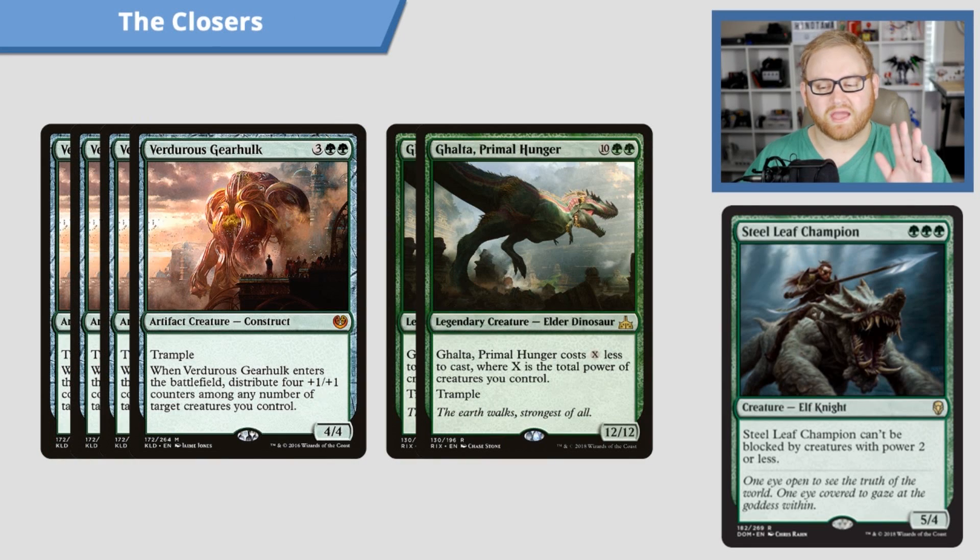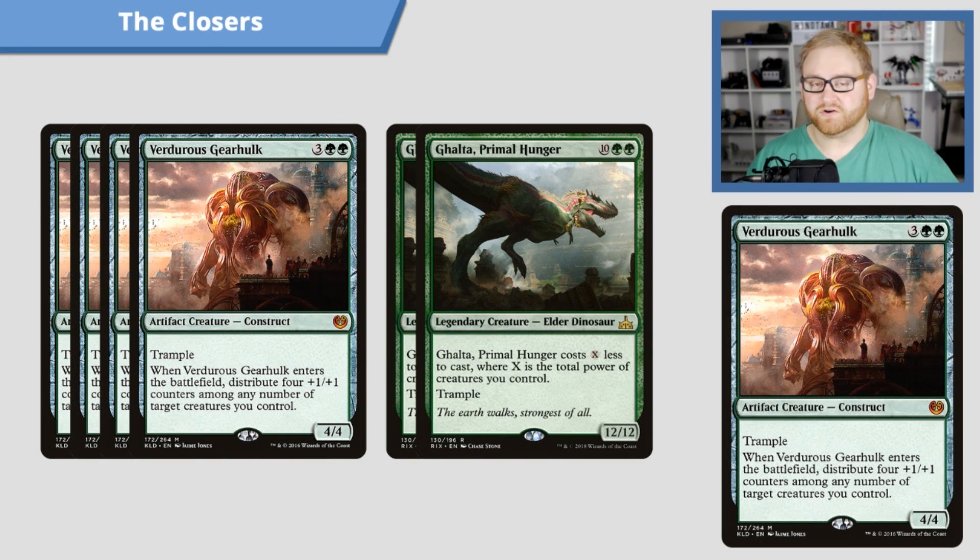Let's see what we can do with the actual closers here, starting with Verdant Gearhulk. It's a five-mana 4/4 Trampler construct. When it enters the battlefield, you distribute four +1/+1 counters among any number of target creatures you control. So this can be an 8/8 Trampler, or we can make our Llanowar Elves a 4/4 or 5/5. Verdant Gearhulk is very powerful at widening and strengthening our board state overall.